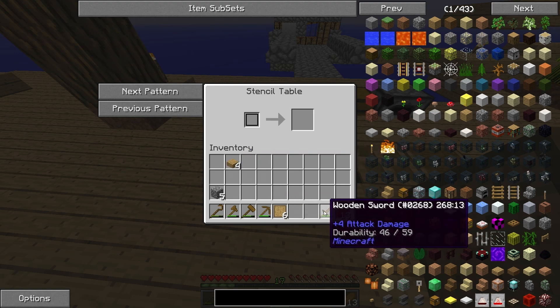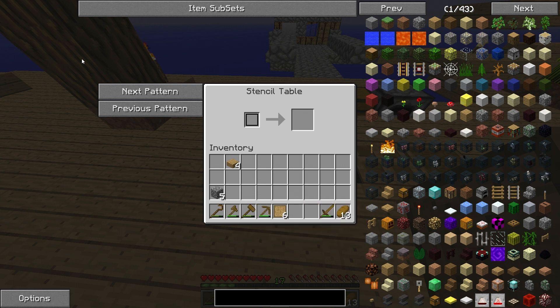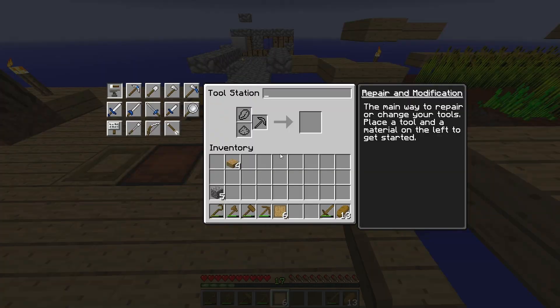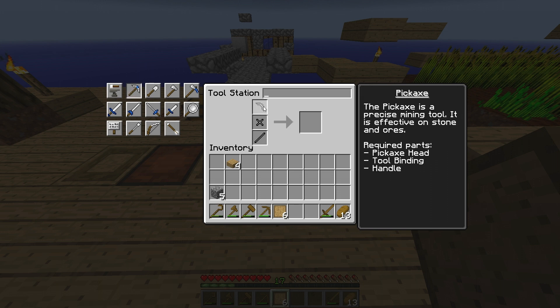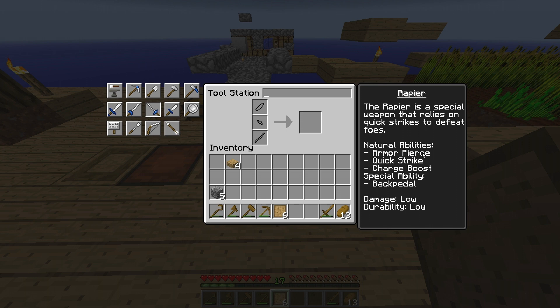Now for the tools we want to make — we want to make a weapon, but not a sword, we're gonna make something else. We want to make a stone pickaxe, and a wooden axe — called a hatchet — to help with cutting trees. For a pickaxe we need a pickaxe head, a tool binding, and a handle, which is a tool rod. The weapon we're gonna make is called the rapier. It has armor pierce, quick strike, and charge boost. The special ability is the backpedal — pressing the right mouse button you will jump backwards to escape from creepers. The damage and durability are low, but for the moment it's good enough.